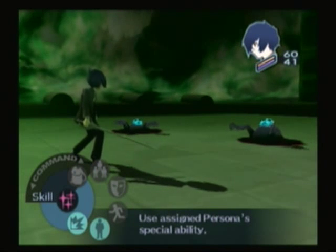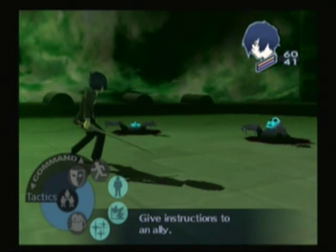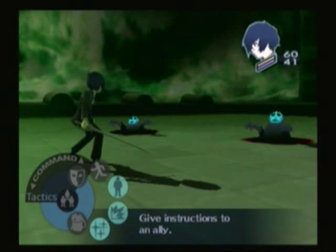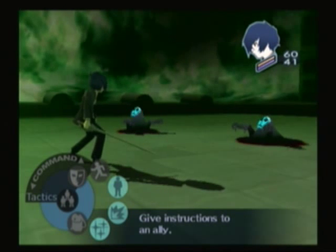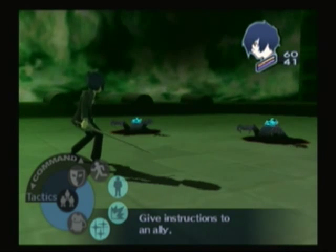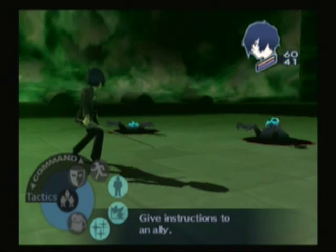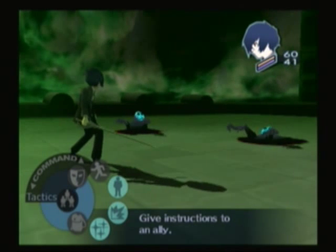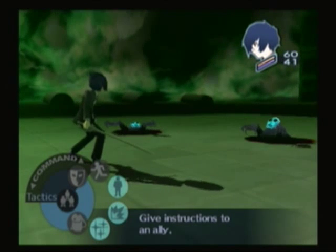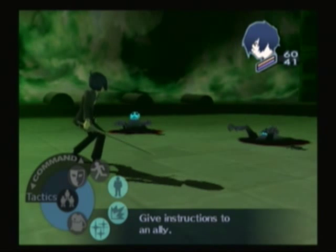The other commands we have but don't have access to yet are Item — use an item — and Tactics, which is only useful when you have more than one person in your party. The only character you can control during this entire game is Minato, the main character. Everyone else is controlled by an AI known as a tactic, which is basically a set strategy they follow, like a healing strategy, a support strategy, or an all-out offensive strategy.